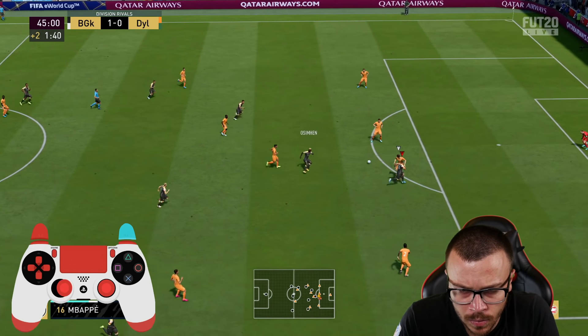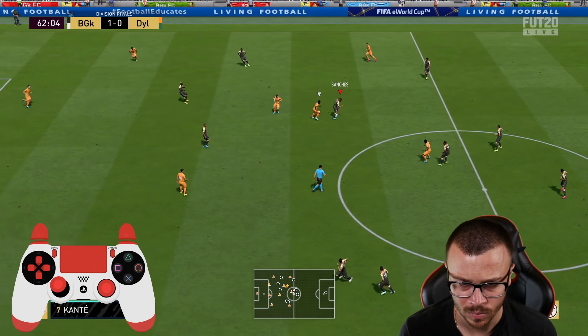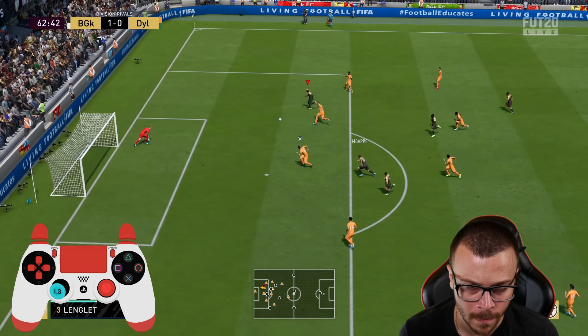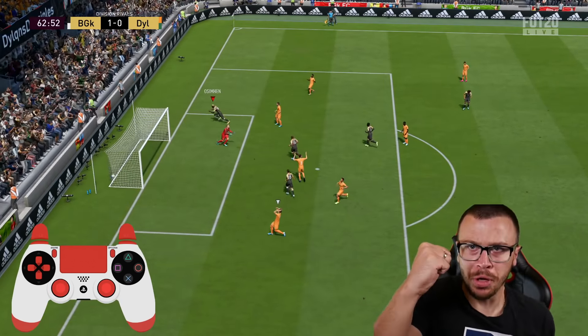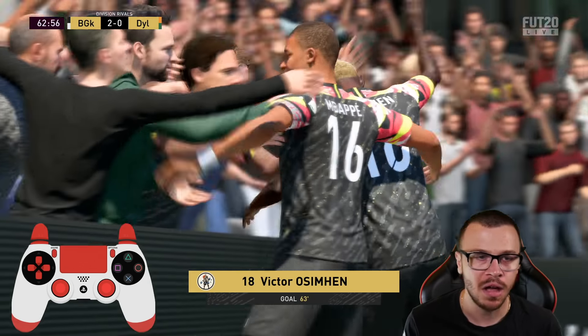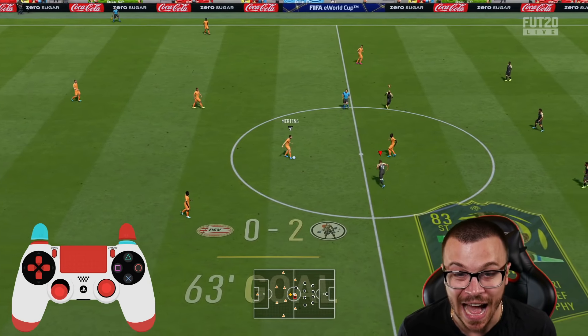We're gonna use this team in Division 2 Division Rivals to complete the challenge. The first upcoming opponent is going to use a top squad with Mbappe, Neymar, Kante and Sissoko. Obviously he's not doing a challenge like me, but it doesn't matter — I'm gonna do my best to take the first win.